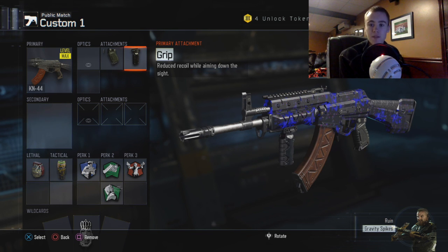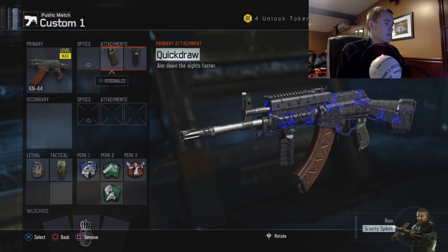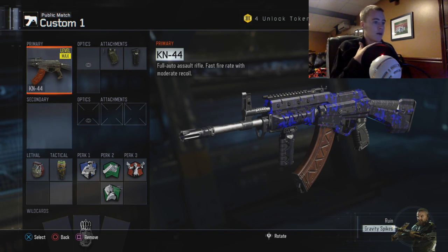The gun that you want to use if you're going to use an assault rifle is the KN44 — you get that right away. The reason I've selected the KN44 is it's kind of like a submachine gun in a way, because it's probably one of the most versatile assault rifles out there.